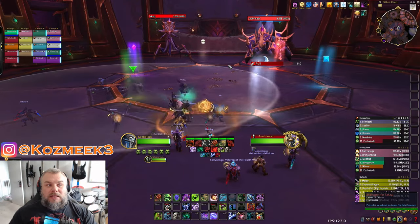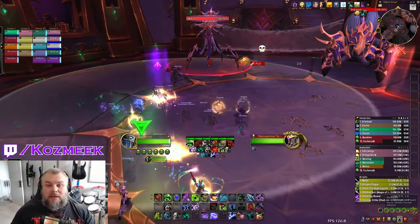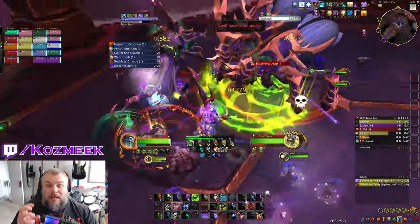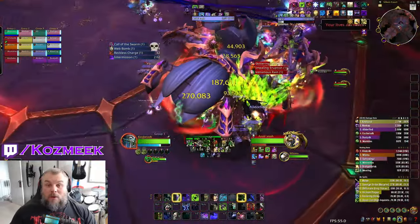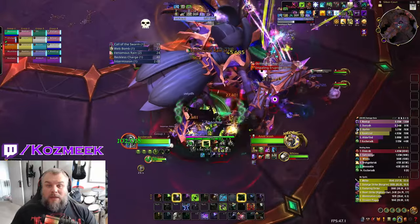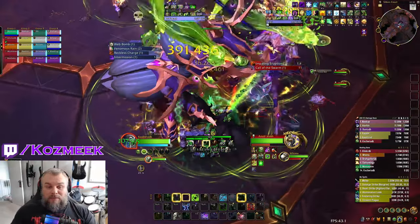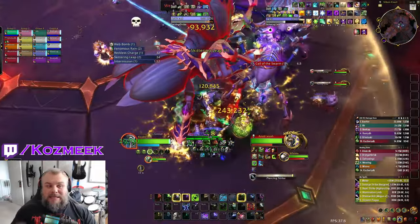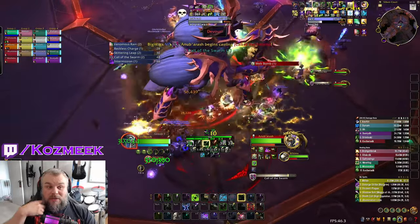Next up we have what I think is my favorite fight so far in the War Within: the Silken Court. It's a council style boss where they share the health pool. On pull we pop lust and pull the bosses together. You get these AoE poison puddles around you — every time they pop, if you're on top of someone you get a stacking debuff that does more damage, so you don't want to be on top of each other.